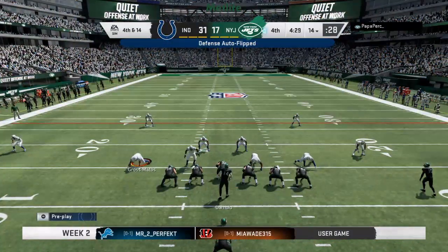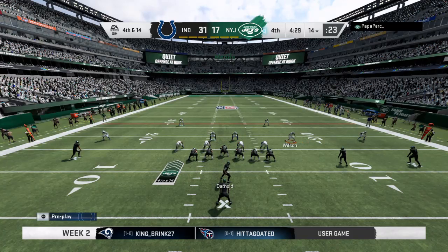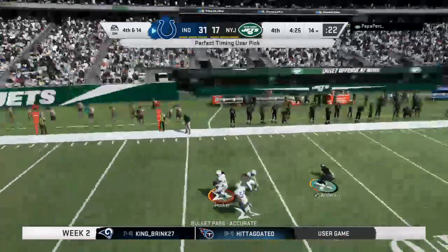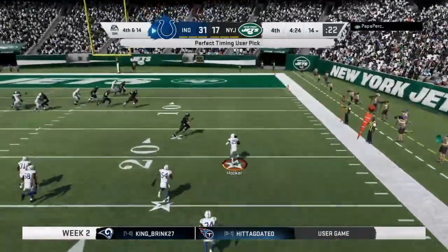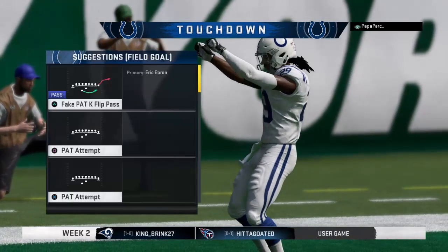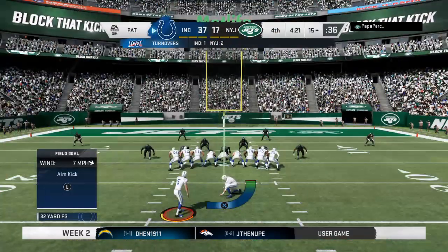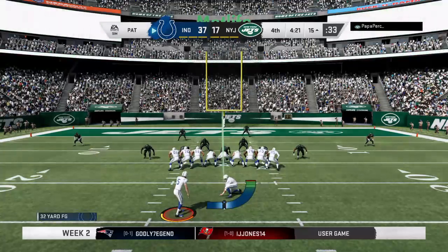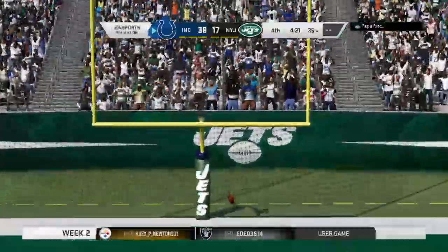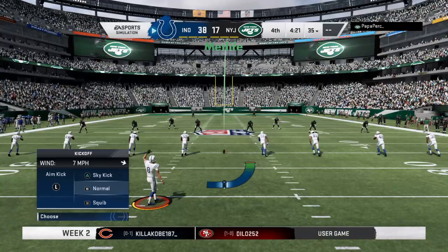They're going to try and keep hope alive here on fourth down — they're going for it. And that one will pretty much erase any hopes of a fourth quarter comeback. With emphasis — interception, return for a touchdown. Door closed. Locked. Reinforced. Extra point by McLaughlin is up and good.